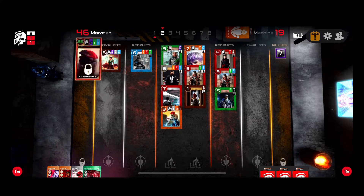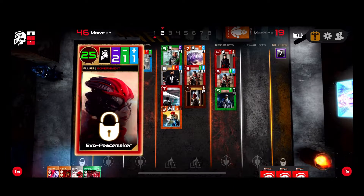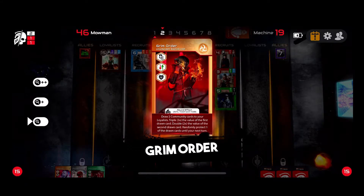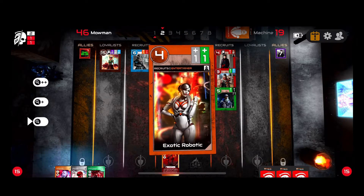On each card you'll see a faction icon — the helmet at the top tells me that if I take this card as my starting card, I'll be able to play a faction. Because of that, I'll go ahead and play the Grim Order, which is another round effect card that will triple the value of one card and double the value of another.